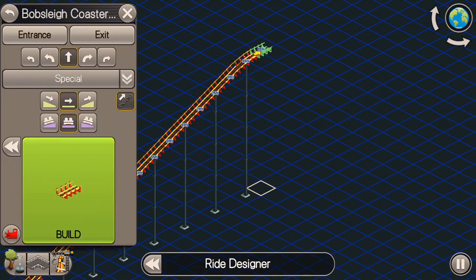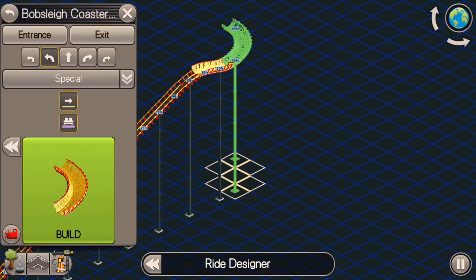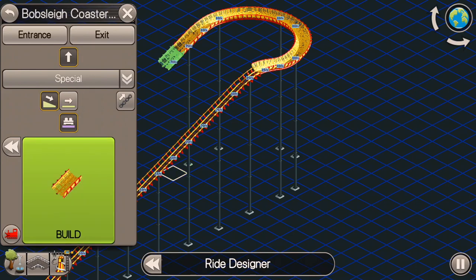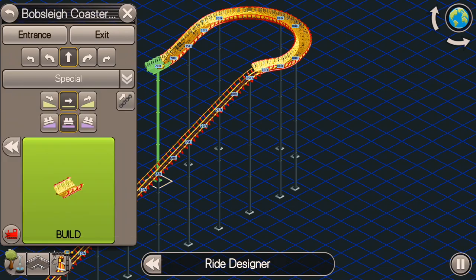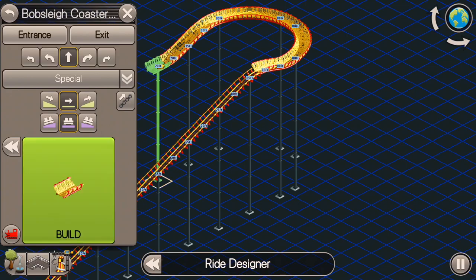It's very dangerous on these bobsleigh coasters to go straight up into regular hills, because when you do that and it's going too fast, this coaster is not connected to the track, so it can actually fly off the track if it's going too fast going straight up a hill.